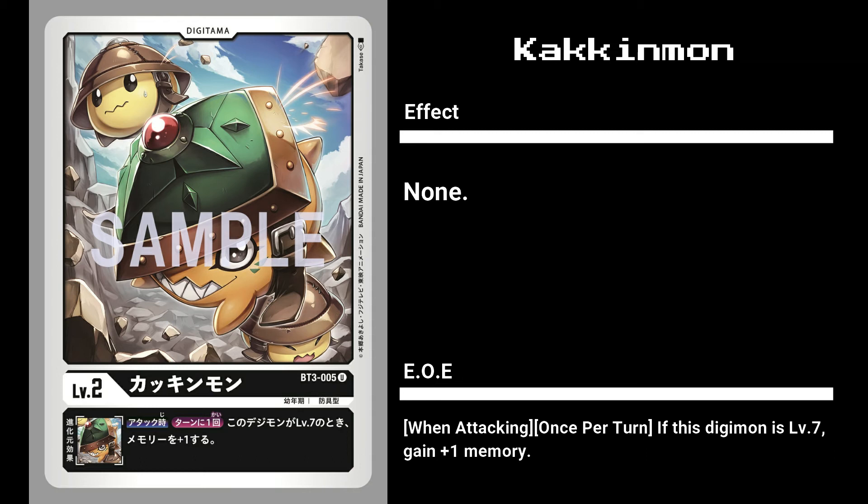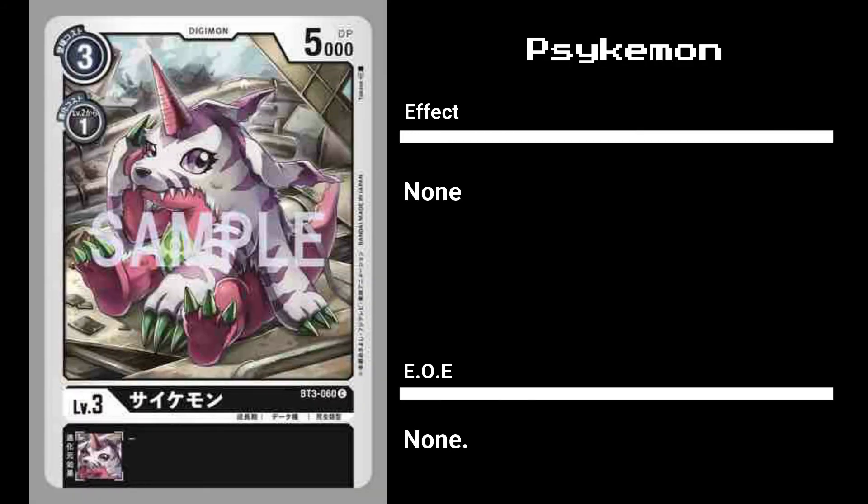Finally, onto black cards. Kakinmon has an EOE of granting you one memory but only if you have a level 7 Digimon. So far we only have four known level 7 Digimons: Omegamon, Millenniumon, Ragnalordmon, and Omegamon Alter-S. We can probably safely say with 95% certainty that Omegamon Alter-S will evolve from either a red or black source, since Blitz Greymon is red and Crest Garurumon is black. Kakinmon can evolve into three out of four possible level 7s, making it a great choice for black LegendArms decks.